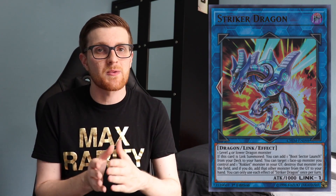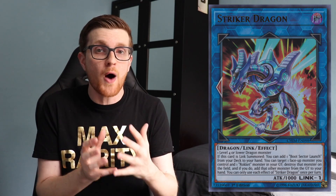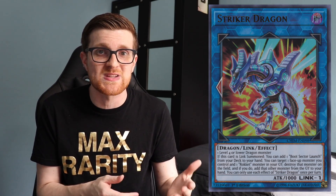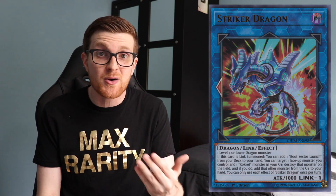Before we get to my number one pick, I had an honorable mention, and that is Rokket Dragon Link. This deck doesn't have the representation some of the others might, but that doesn't take away from the fact that it is extraordinarily powerful. It can produce boards on a scale of the top decks for such a minor commitment of resources. When your opponent has to deal with stuff like Apollousa, Borreload Savage Dragon, Silver Rokket Dragon being able to snipe cards out of your opponent's extra deck, Unchained Abomination destroying cards left and right — the deck has tons of options.